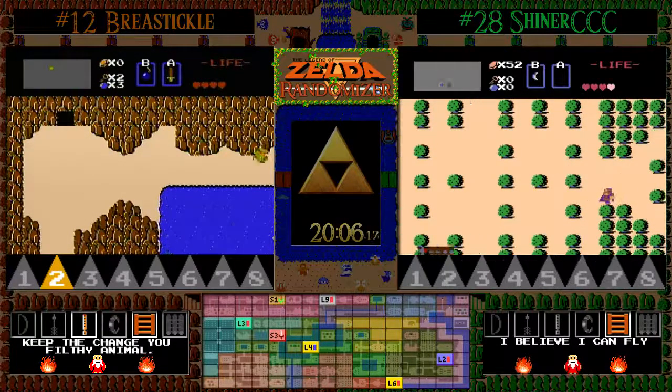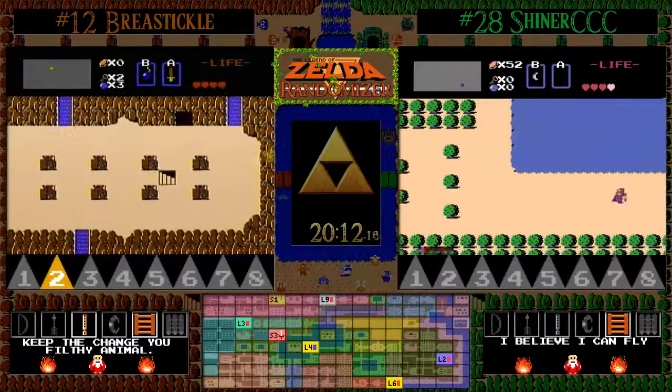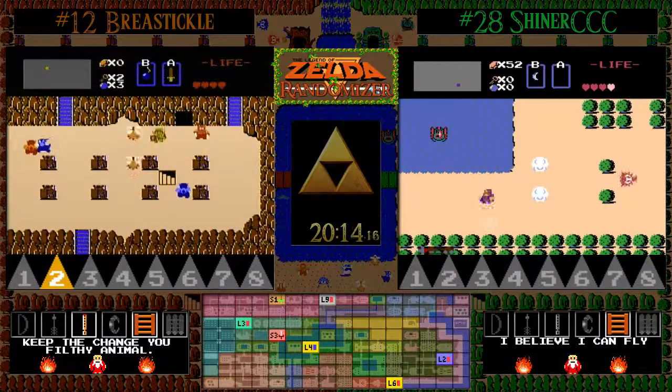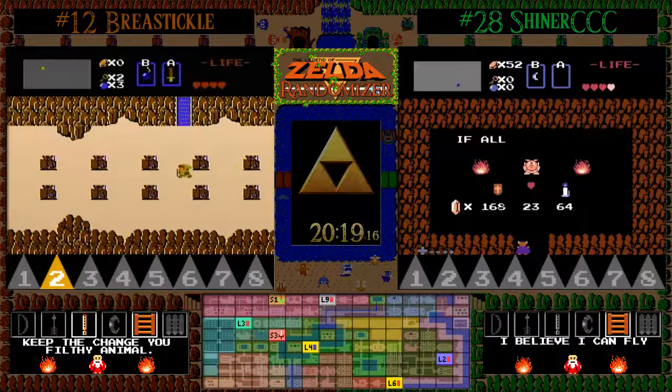Shiner opting to save again so if he has to retry from any shenanigans, he is all set to do that. Shenanigans indeed — look at all these Lynels and Peahats on the screen.